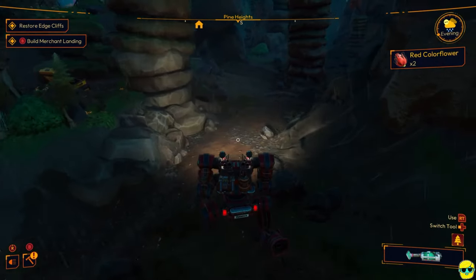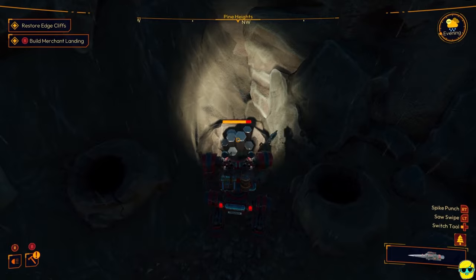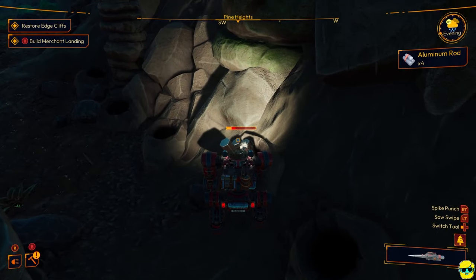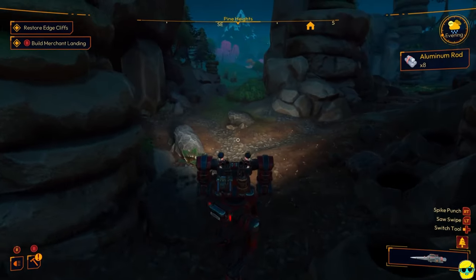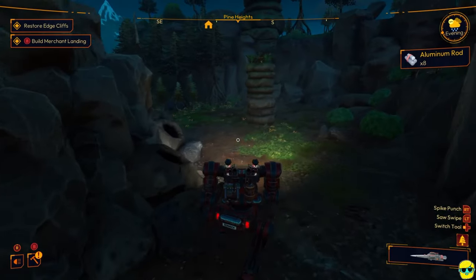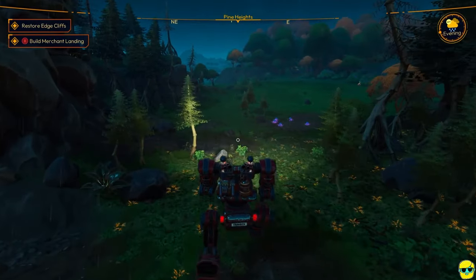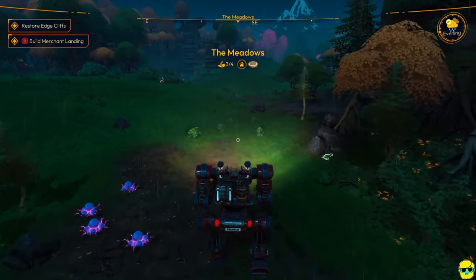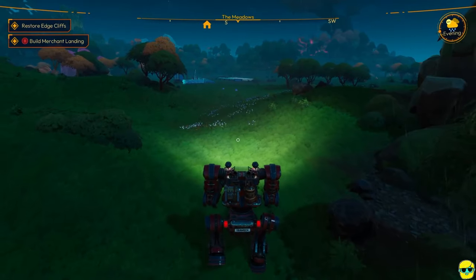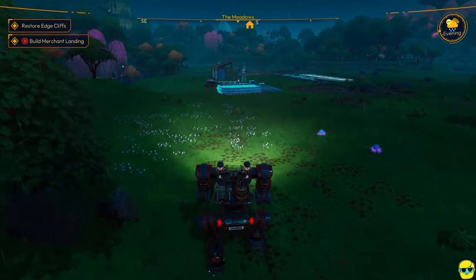This is still Pine Heights down here — great, there's some aluminum for us. Aluminum is something you're going to need all the time. At the beginning it's so hard to get, you feel like you need so much of it, but as you get better you'll be getting plenty of it. And if I go down this way, we're back into the meadows. Awesome. So we've got some red crystal now, we are working on building up the merchant landing, we've purified a zone, upgraded a bunch of technology, and also found Ravage.